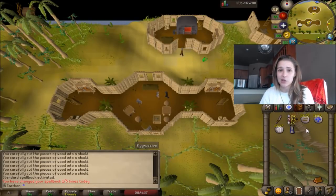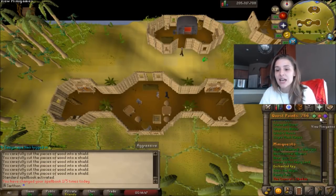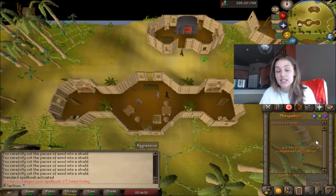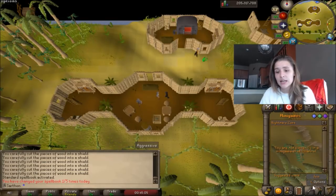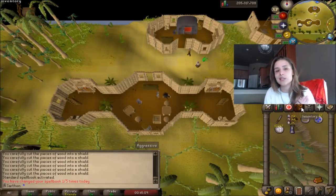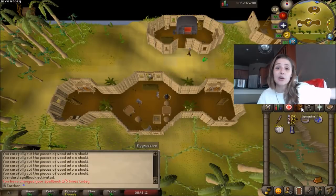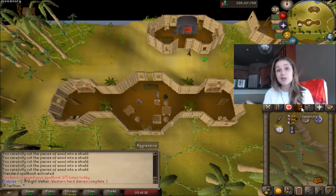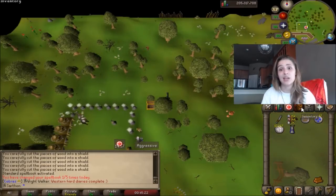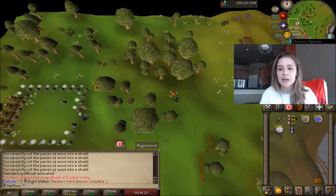The next tip is to use and abuse home and minigame teleports. On your quest list, hit the little red star to see the minigame teleports. You can use one of these every 30 minutes and a lot of them are crucial in the beginning for Ironman. For example, Nightmare Zone will take you near Yanille and Ardougne. Don't walk across all of RuneScape to get to a location — just use the minigame teleport. It's super easy, super chill, and it comes in handy for clues, quests, and everything in the game. Just like that, we're in Yanille — easy peasy lemon squeezy.